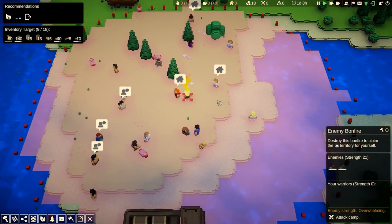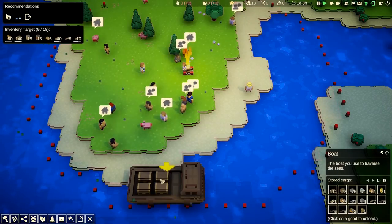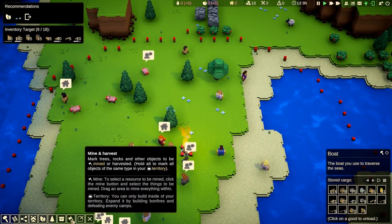This is about three levels into the campaign mode, which means we're actually carrying over all our colonists and all our stock on the boat from the previous island, which is good because it means we don't have to start from absolute scratch each time.